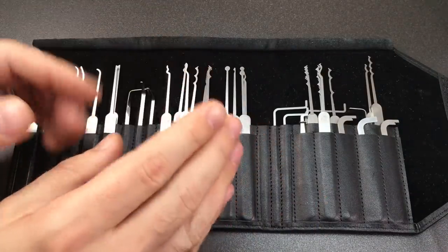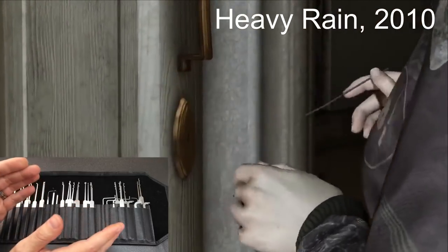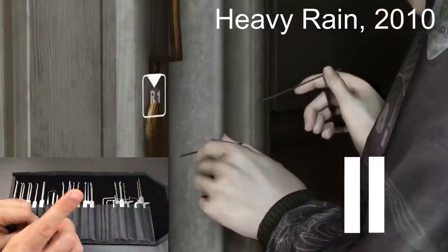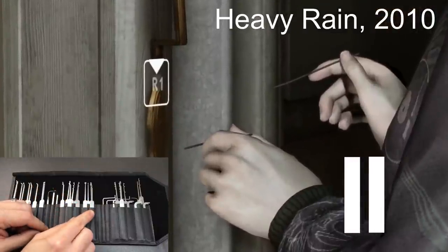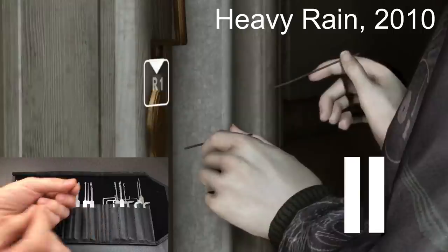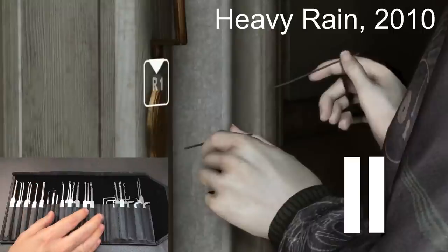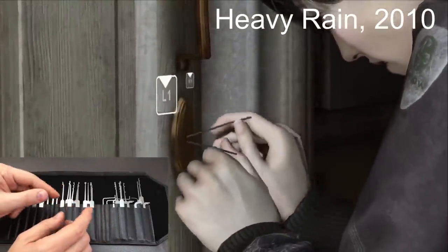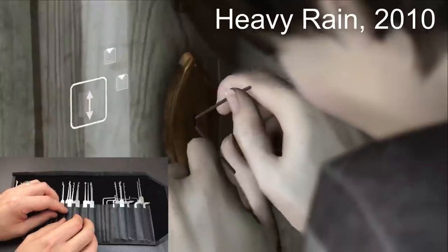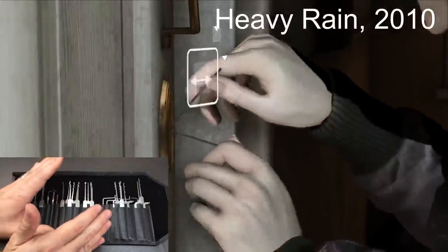First up is Heavy Rain from 2010, and here we see a character about to pick a lock. Let's pause and look at those tools — they look like little chopsticks or thick straight wires, and there's absolutely nothing like any lockpicks I've ever seen. She's going in with lots of wiggling and twisting; I have no idea what she could possibly be doing in there.